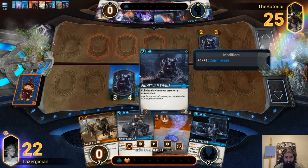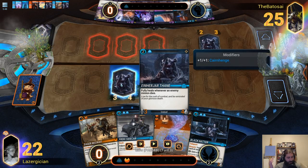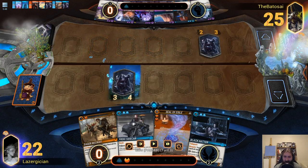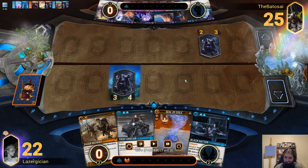But I have something a little bit stronger, so I can regain tempo pretty easily with the trading power that the Cairnhenge is providing me.